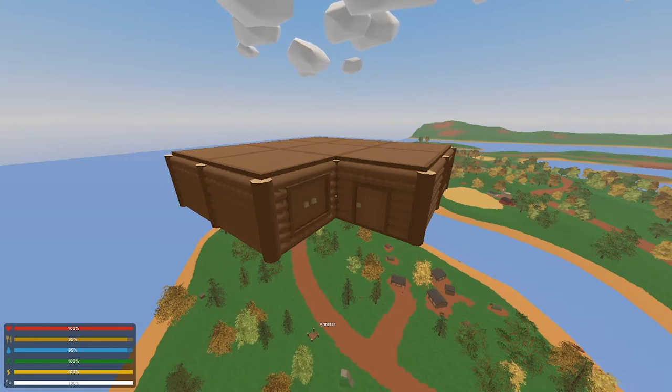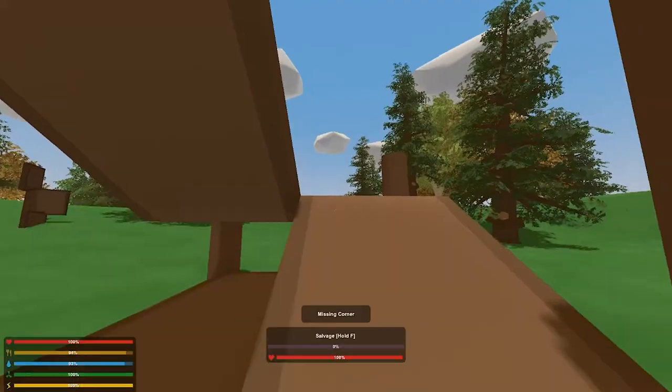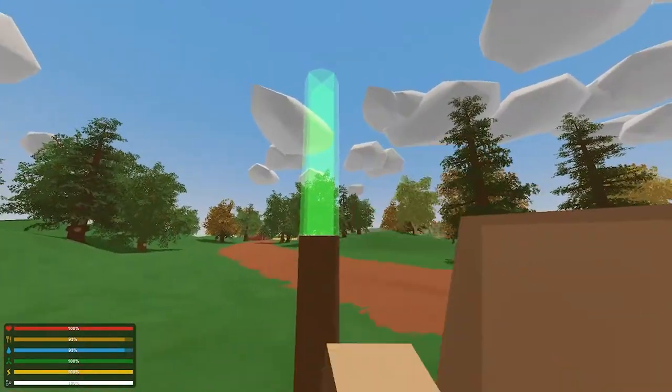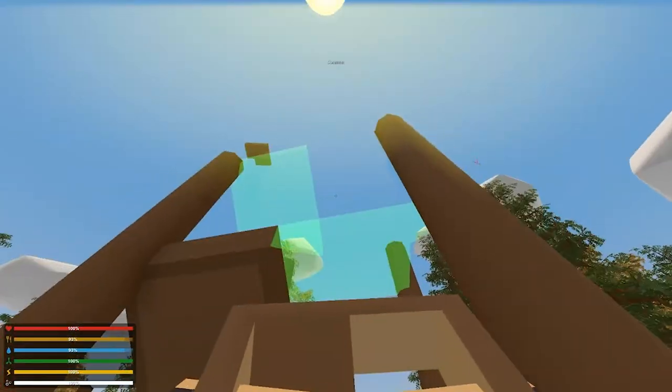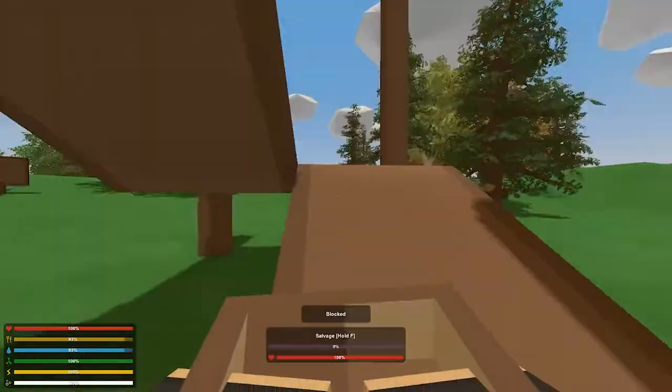Sky bases are honestly probably the strongest build you can do in the game. The only problem is they require a bed and a server that allows the slash home TP command. You're also going to need an oxygenator, or you can use a diving tank and snorkel, because once you get too high in the sky you start losing oxygen. To build one, start with four pillars, a floor, and stairs, and just keep adding to it. When you're getting ready to put down the next stairs, salvage the bottom floor first — it's so much easier to place that way.